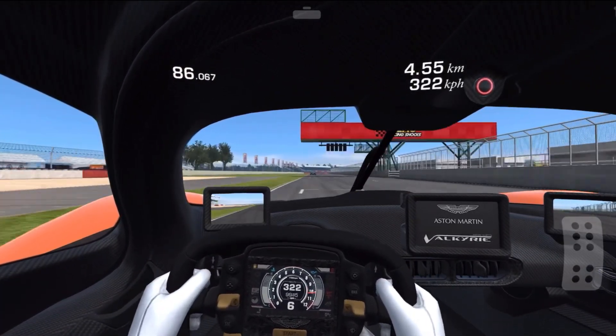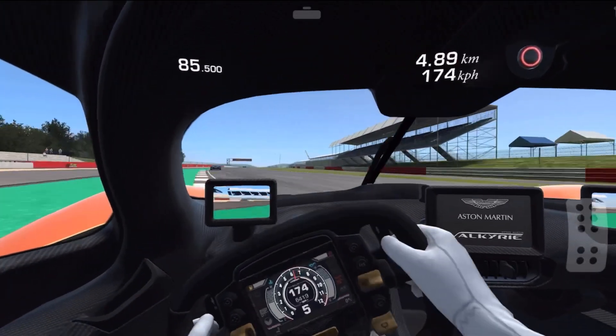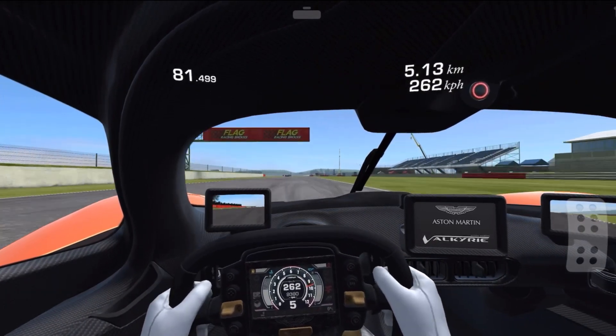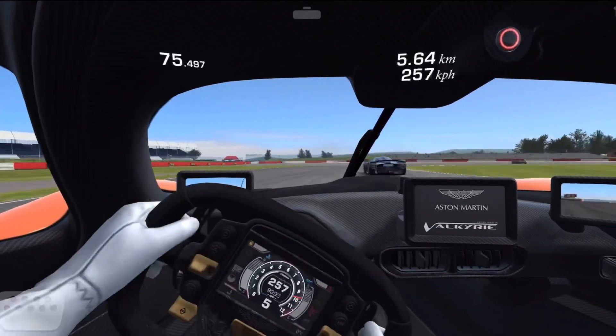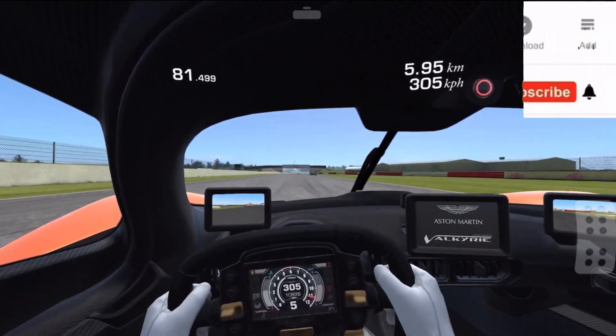The track feels so different when using this viewpoint. Like, right there — Copse Corner. Easy full throttle in this car, and I just blew it. I started my turn too early. That section I have a lot of trouble with. Right here is Beckett's Complex, and then there's Chapel Curve.